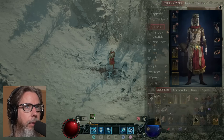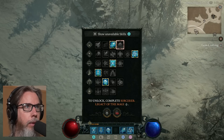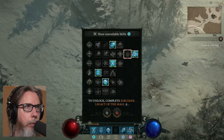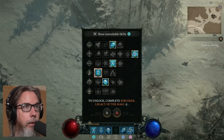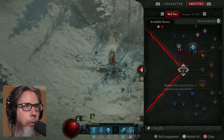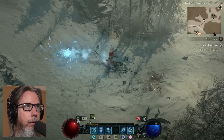I gotta remember the names of the skills real quick. So it's Frostbolt, Blizzard — oh no — Frozen Orb, that's the one. Ice Shield — Ice Armor. Ice Blades. Blizzard. So Frozen Orb, that's that. Okay, forgetting the name.